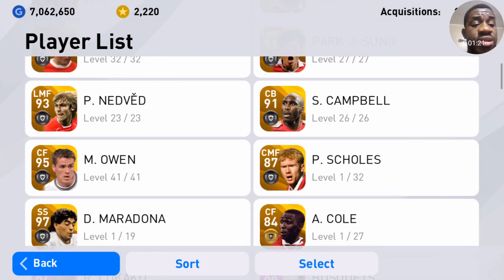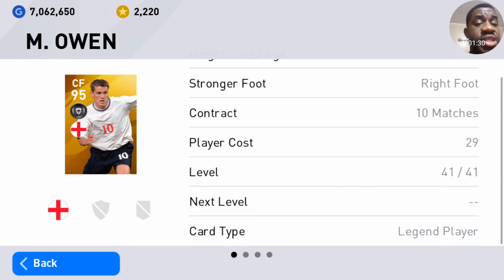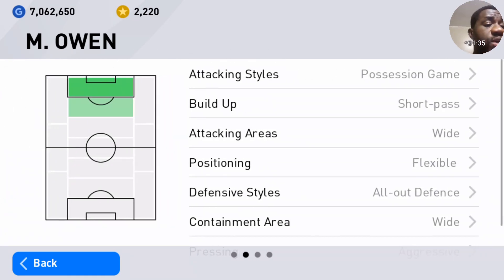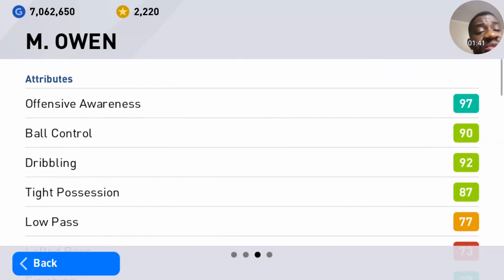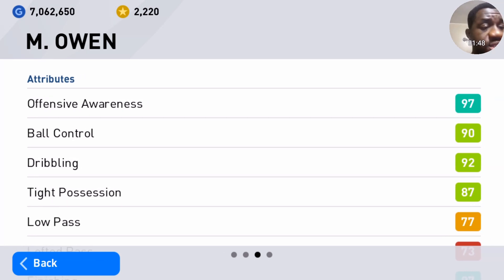Michael Owen, always a very good player. Let's check out his details. He's a 21 legend age, and he can play as a second striker or as a striker, which he is. His offensive awareness is wonderful, and his ball control, dribbling, and tight possession are great.